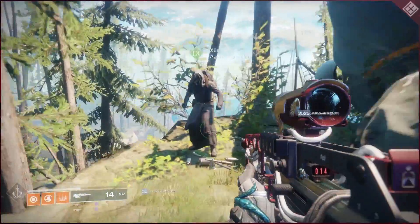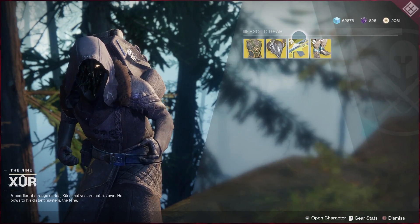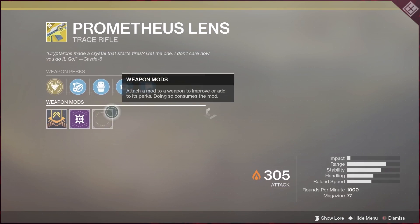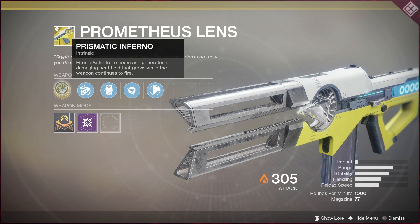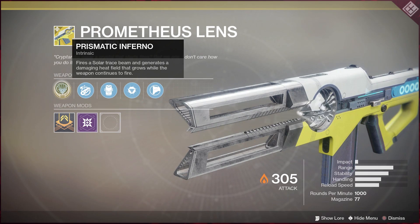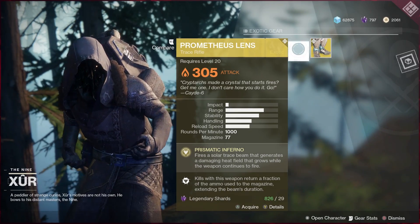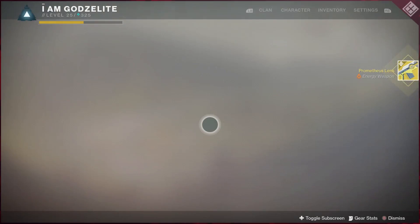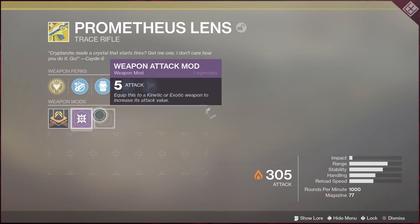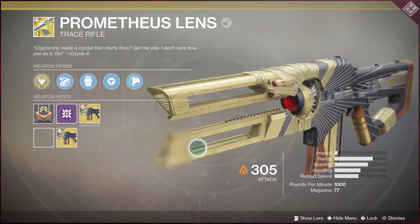The Prometheus Lens, which is basically the solar version of the Cold Heart, and it is OP right now. It has something wrong with it that basically makes you melt people. The main perk on it fires a solar trace beam and generates a damage heat field that grows while the weapon continues to fire, similar to the Cold Heart. Something is wrong with it right now that is making it just eat people up in Crucible, so Trials this weekend is going to be so much fun with it. Let me put on this new ornament right here which I think makes it look really cool.